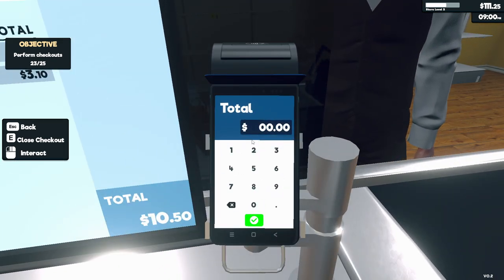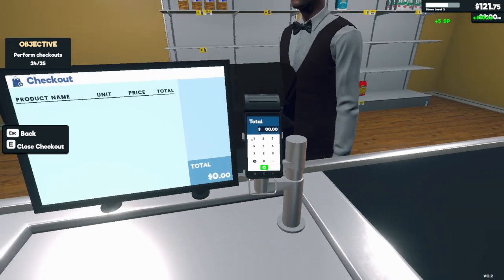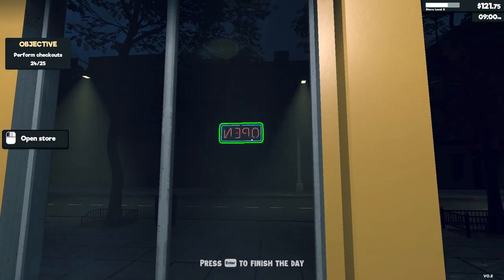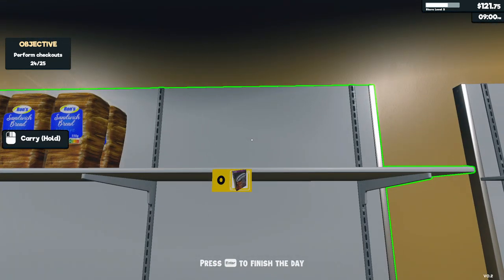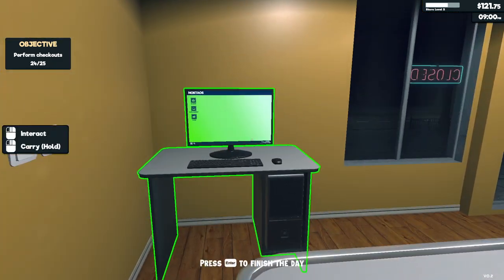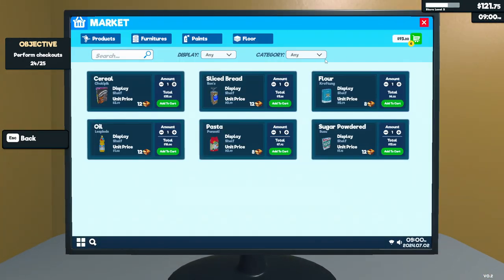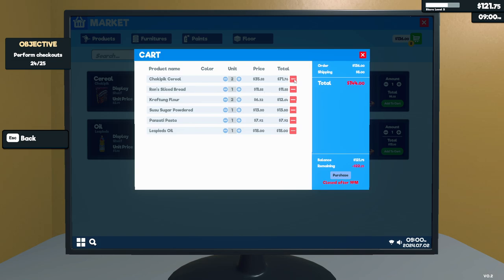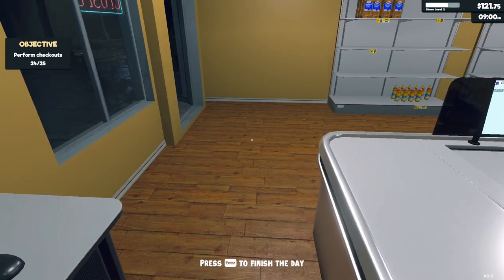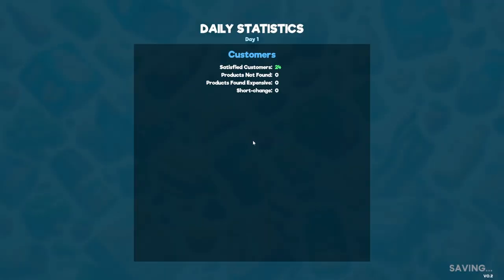It is 9 PM so we could close the shop if we want, but let's close. As you can see we are out of cereals, so maybe we'll buy one more box of that, and also flour. We can only buy 10 items each time. We can't afford extra cereal — we'll get one flour instead. Press enter to finish the day.